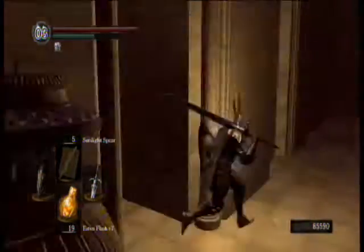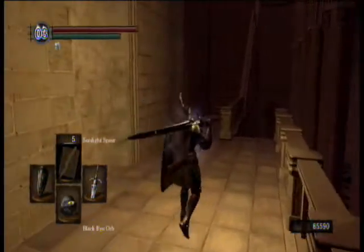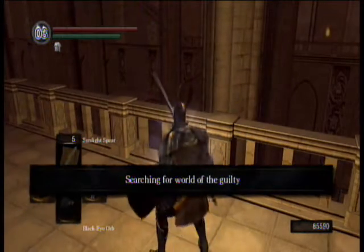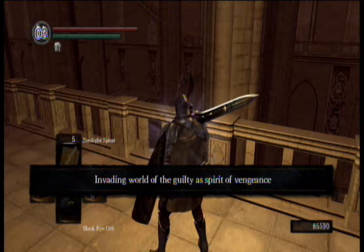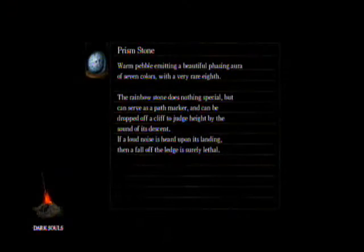This is in my New Game++ file, so I'm wearing stronger armor and I have Miracles, because this file is like an all-out attacker. My first file I didn't really know how to allocate stats, so I just put points into everything — 40 dex, 50 faith, 40 strength, something ridiculous like that. And I'm using Sunlight Spear here as well.